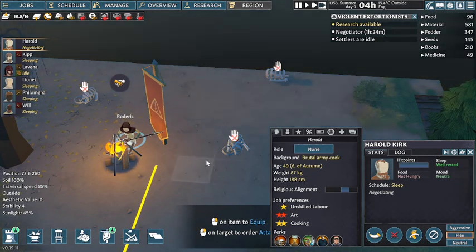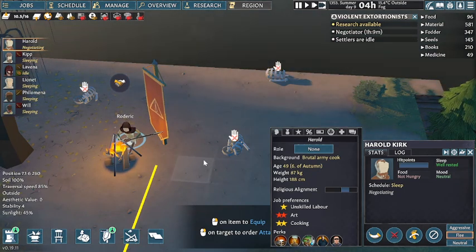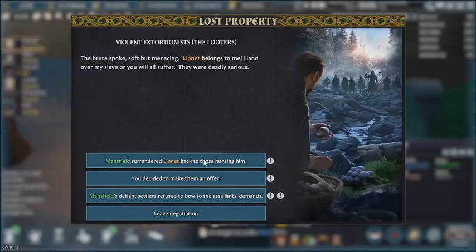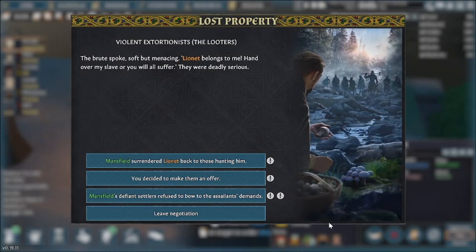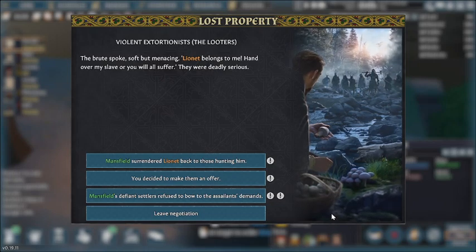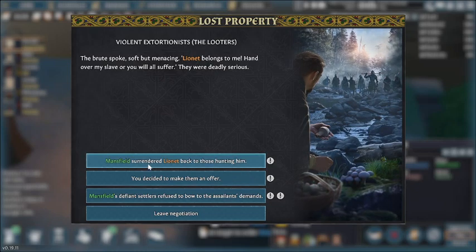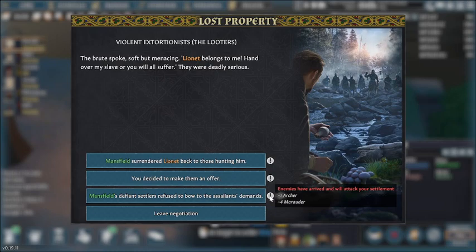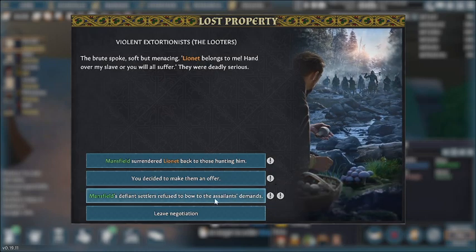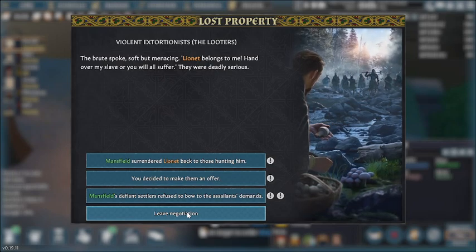We'll run him over, and we'll have Harold talk to Roderick. So this is the menu that comes up — you have four options, where before you used to always have two when the raiders show up. Instead, there's a negotiator first. You can still surrender him, you can defy it and refuse to bow down to them — and it gives you the troops that are going to come and fight you. You can also leave negotiations, and by leaving negotiations you could probably fight this guy.